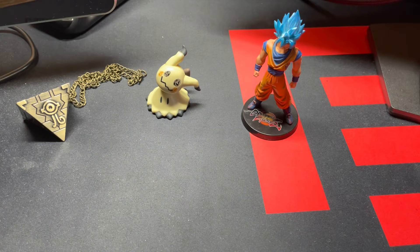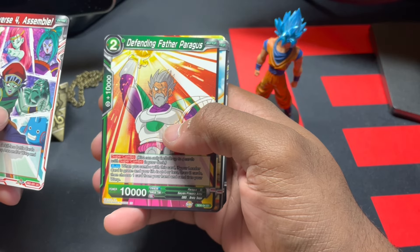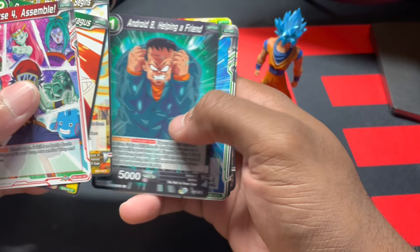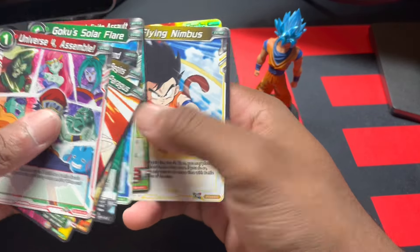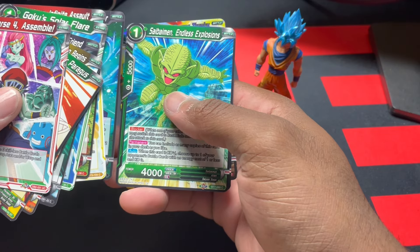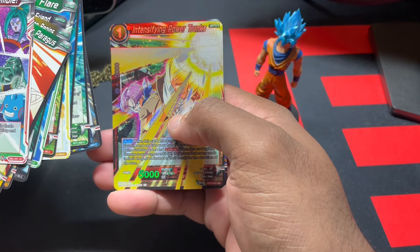We're starting with the Dragon Ball Super card game Battle Evolution booster. First pack is Universe 4 Assemble. First card: Defending Father Paragus, Android 14, The Mission Begins, Android 8, Helping a Friend, Goku's Solar Flare, Cybermen Infinite Assault, Flying Nimbus, Trunks Time Regulator, Cybermen Endless Explosions, Universe 9 Striker Organo — sorry, I was thinking of Star Wars — Intensifying Power Trunks.